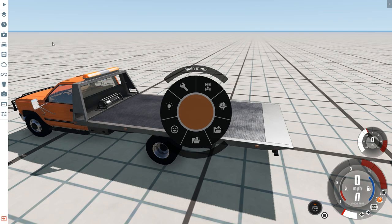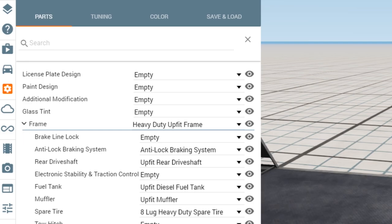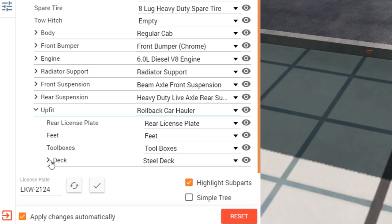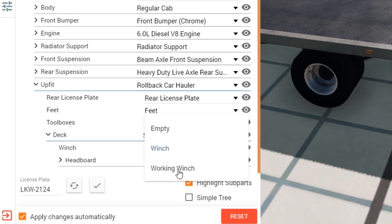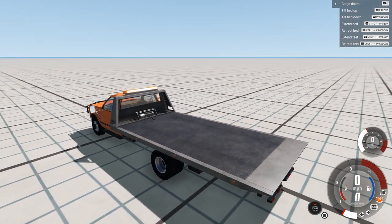I hit Escape, which brings up this menu. I go to the little gear and then I'm going to click on Frame to expand it. Then for the uplift, we have the rollback car hauler. We click on Uplift, then we have the Deck — click next to the Deck. Now you see we have a Winch. Click on that and select Working Winch. The winches are working, not just sitting around doing nothing.